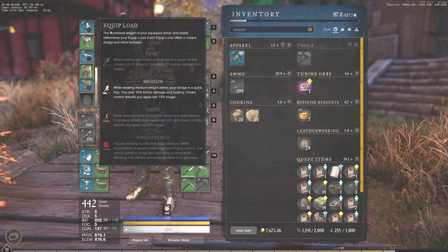We're not really covering heavy too much because you just throw on as much heavy as possible when you're going heavy. There are no real weaknesses to that strategy since you're already over the medium threshold and in the heavy threshold — just go all out with all heavy.